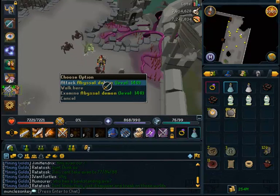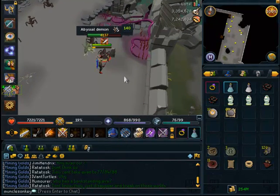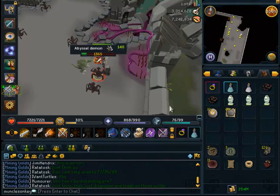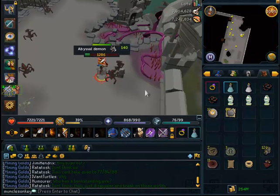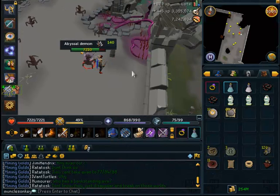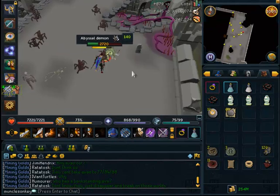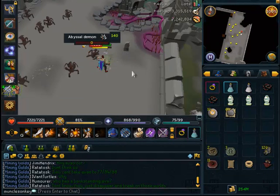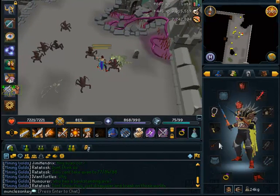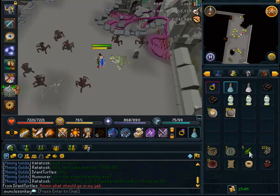At the moment I'm XP wasting. But before I was XP wasting, I was slaying, and my task was abyssal demons. As some of you may know, I have this mask called the Mask of the Abyss. It does a few useful things — it teleports you to abyssal demons, and after about 800 kills it transforms into a cosmetic mask. But before it does that, it gives a significant XP boost while slaying them.